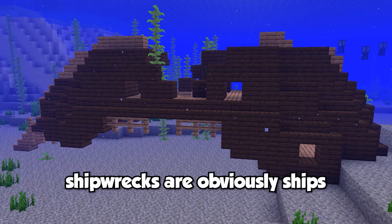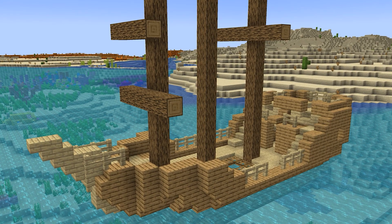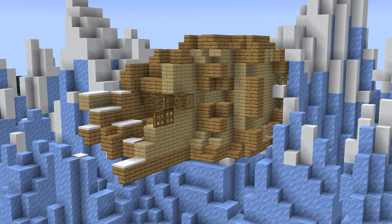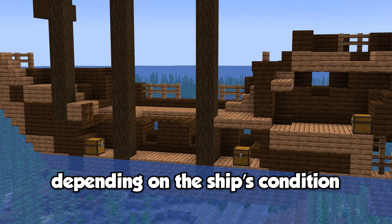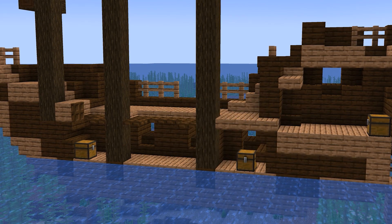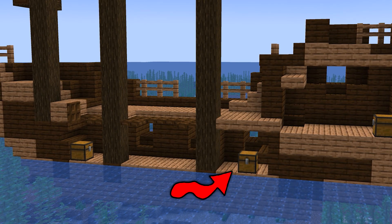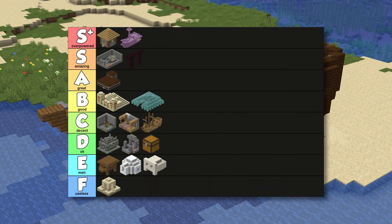Next up on the tier list we have shipwrecks. Shipwrecks are ships that have been, well, wrecked, with most spawning either upright, sideways, or upside down, though it's possible to find some completely intact. Shipwrecks generate in all oceanic biomes, and occasionally end up in places like icebergs. Shipwrecks will always spawn with three or less chests depending on the ship's condition. The supply chest in the bow has useful early game items like enchanted armor, crops, and TNT. The treasure chest in the upper stern contains valuable ingots. And the map chest in the lower stern contains a buried treasure map, compass, and clock. I think shipwrecks rightfully belong in a decent tier.